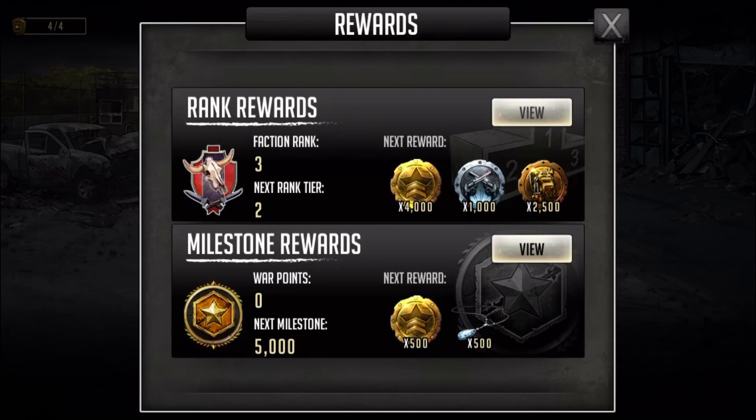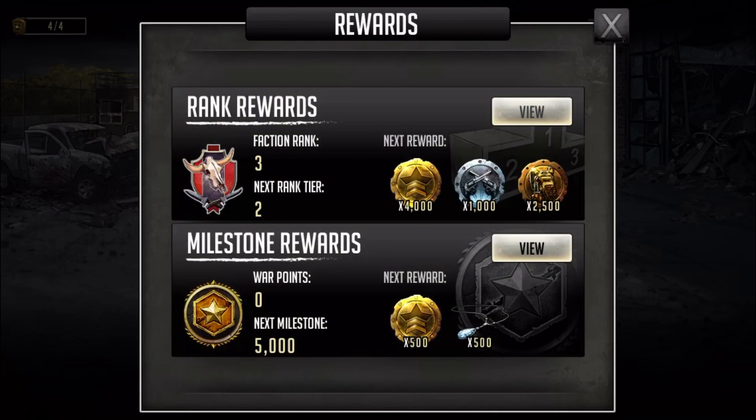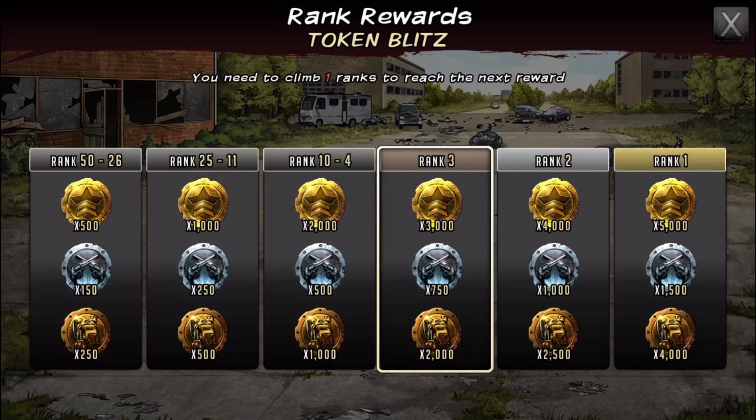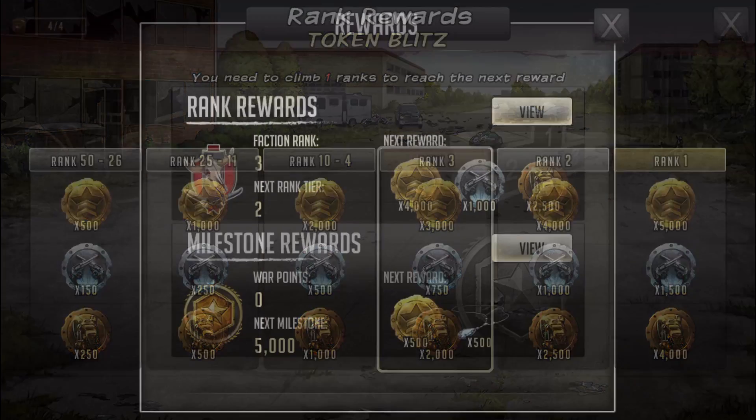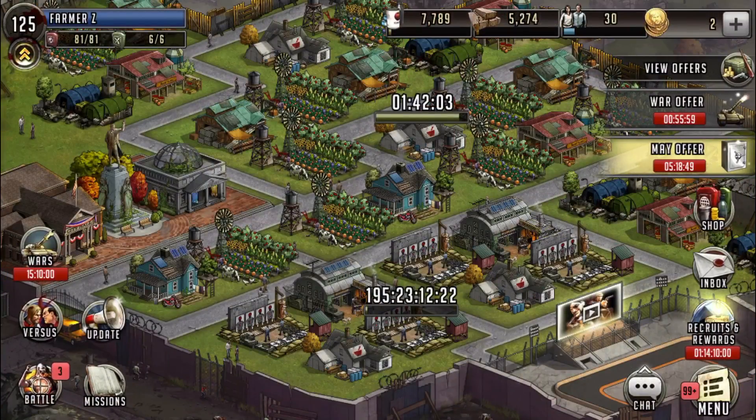Let me go over these prizes. I'm not in this war so I'll go over them quickly. As far as the milestones for this blitz war: five star tokens, four star weapon tokens, and necklaces — not too bad. Pretty good in general. Prizes include five star tokens, four star weapon tokens, and elite item tokens — not bad especially for a blitz war.